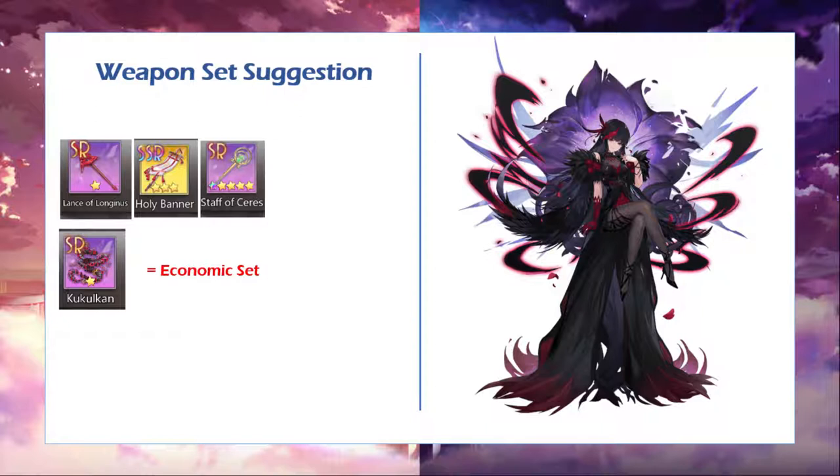That's the economic set — I call it the economic set because it's optional if you don't have the items I've mentioned so far. So you just need to put the economic set. The first one will be Lens of Longiness. Lens of Longiness will give additional damage to any radiance that has, if I'm not mistaken, about 30 or 50 percent HP left — so your damage will be dealt with an additional bonus to any radiance that has less than 50% HP.